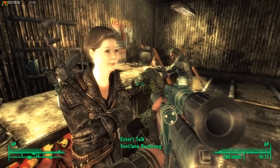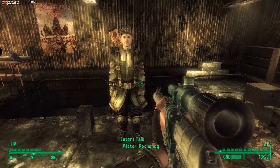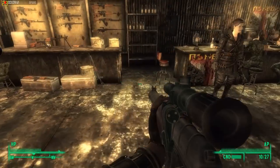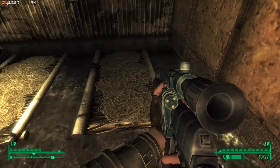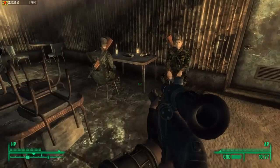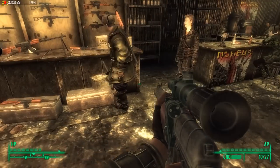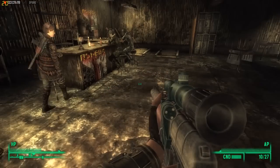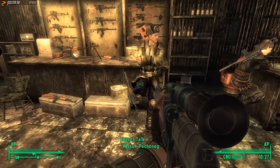We'll also have Svetlana Pacanak — she's the wife of Viktor Pacanak. Here is Viktor; you will be able to have a chat with him and talk some stuff. Here you can sleep. There won't be too much dialogue with him yet, but this will be corrected in the upcoming updates.